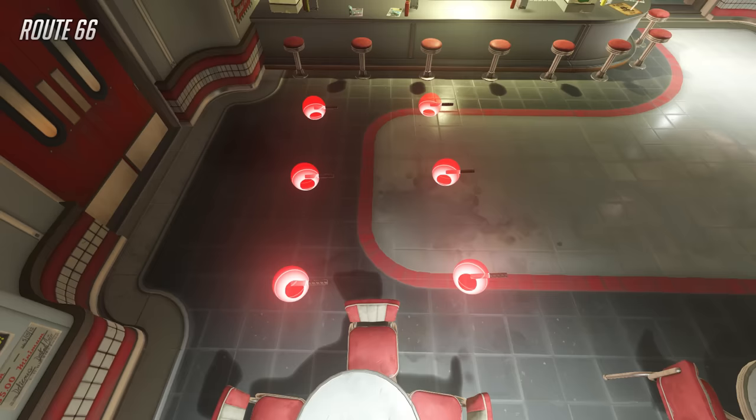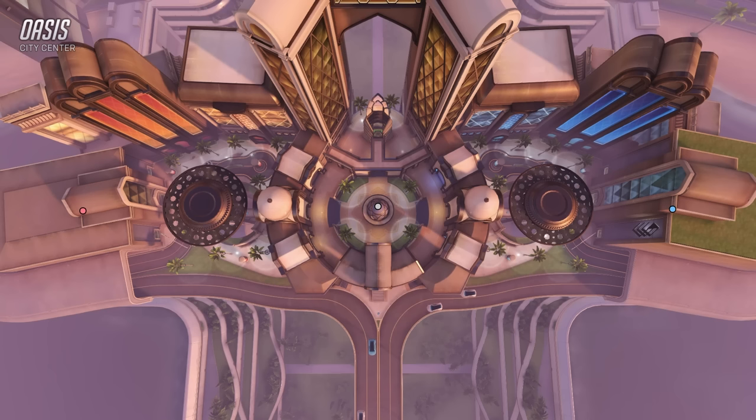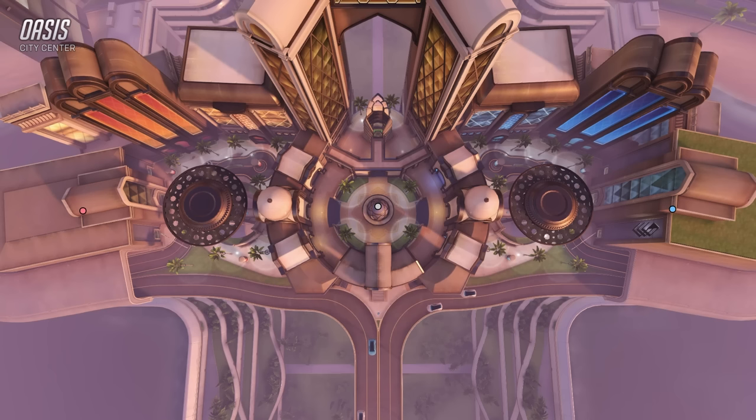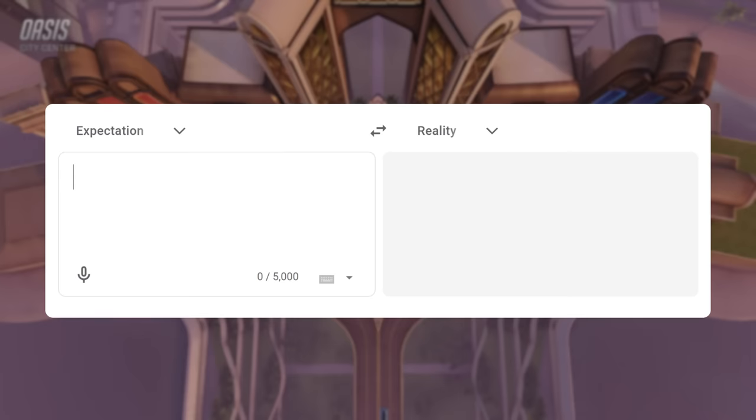Originally the video was going to end there, but this is only half the story — so far we've only examined the differences in spawn points within the same spawn room. What about the differences between each team's spawn room? For asymmetrical maps, the pathing between each team's spawn and the objective is so inherently different due to level geometry that directly comparing spawn points isn't very interesting. Symmetrical maps are where differences between each team's spawn points would be significant, since both teams take the same path to the objective.